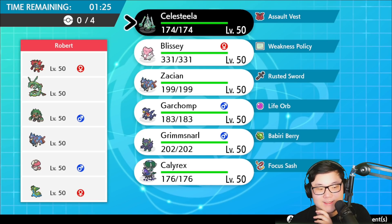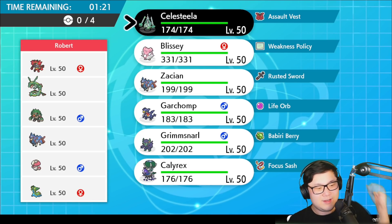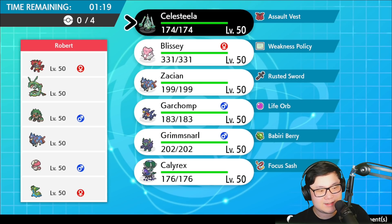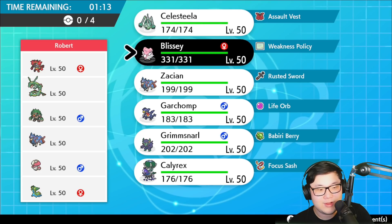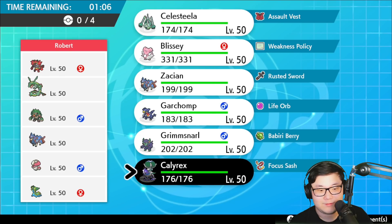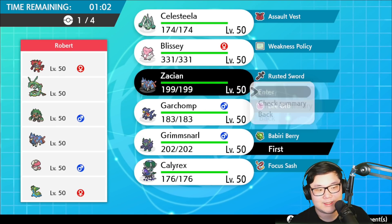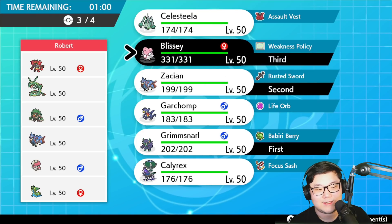Next opponent has Incineroar, Rillaboom, Rayquaza, Zacian, Amoonguss, and Gastrodon. This is a really unique team — I think it's going to be Special Rayquaza, but I can't really tell based on this. Damage output is actually kind of insane here. Amoonguss is annoying because I can't really set up my Blissey super well without it. I do like a Grimmsnarl-Zacian lead actually — that seems really solid, and then Blissey and Calyrex in the back.